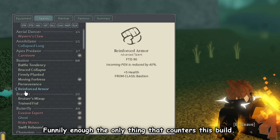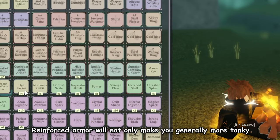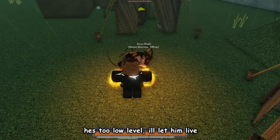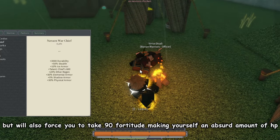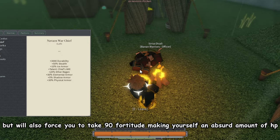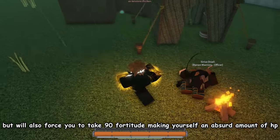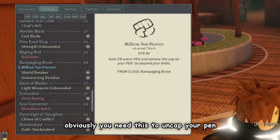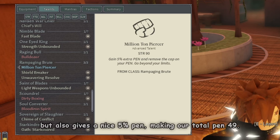Next up is Reinforced Armor — funnily enough, the only thing that counters this build. Reinforced Armor will not only make you generally more tanky, but will also force you to take 90 fortitude, giving yourself an absurd amount of HP. Next up is Million Ton Piercer, which you obviously need to uncap your pen, and it also gives a nice 5% pen, making our total pen 49.